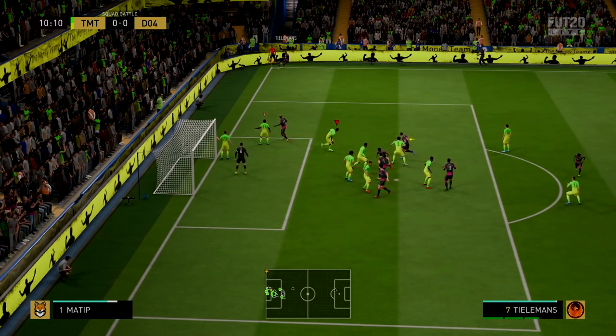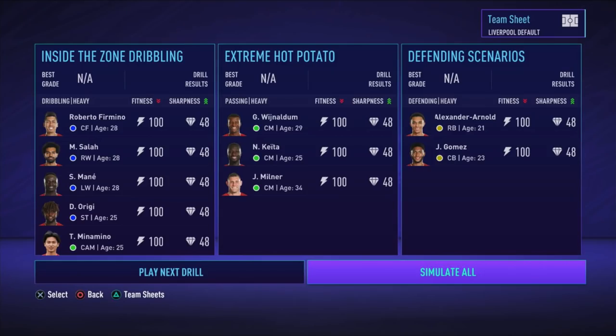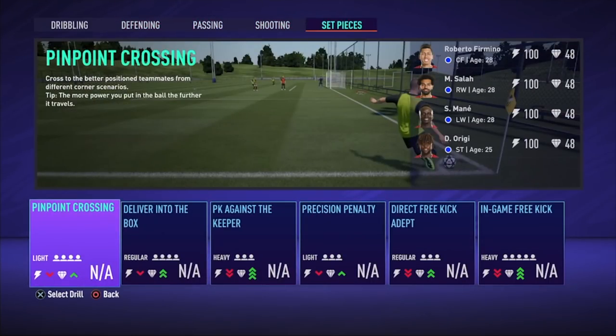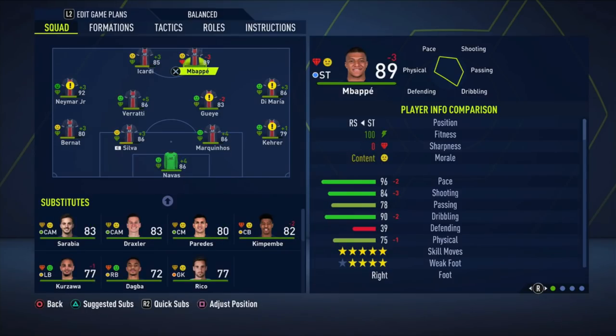There's a new active training system focusing on match sharpness. You can now train up to 15 players per day — a big upgrade over five. Each drill affects fitness and sharpness, so finding the balance is crucial. Sharpness ranges from 0 to 100: at 50 there's no boost or penalty; above 51 gives attribute boosts; below 50 means attribute penalties, directly affecting performance. A player's overall is also affected by morale and whether they're playing in their preferred position.